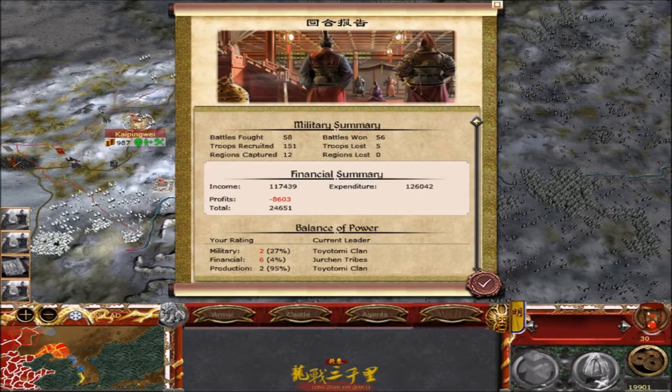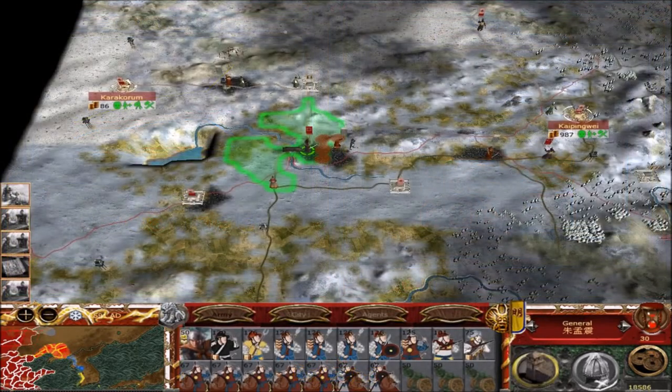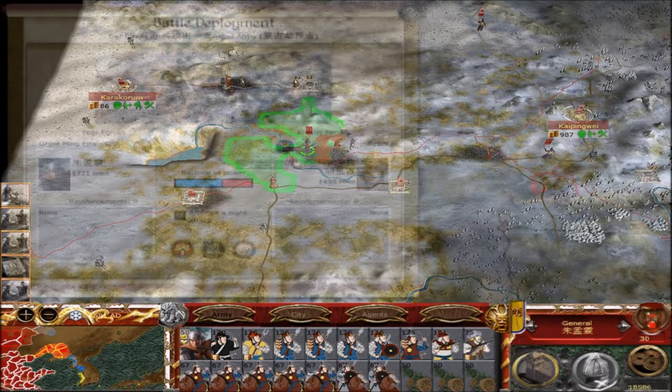We are in position two in production and position two also militarily. Here is the overall ranking. We are the red faction in second place. The yellow faction are the Japanese, the Toyotomi clan. Here is the situation in Mongolia — we have destroyed the Mongols. We took their capital, killed their Khan, and they all went rebel.